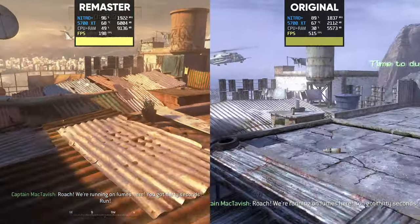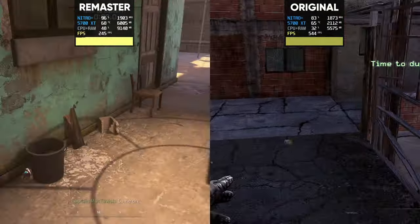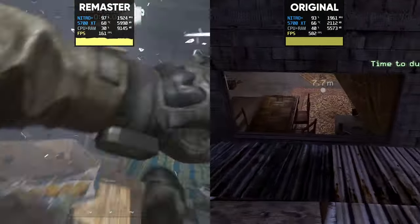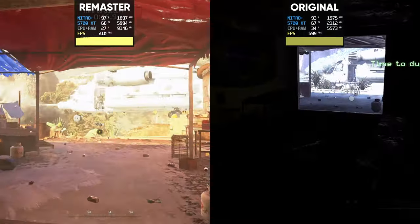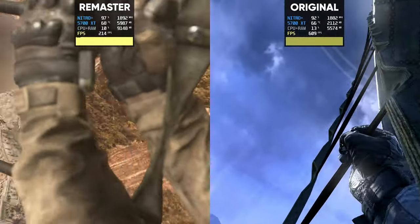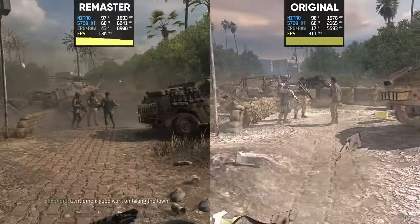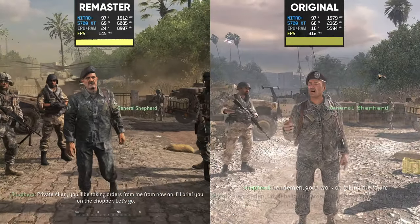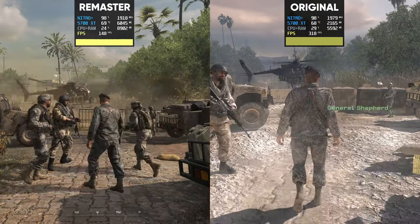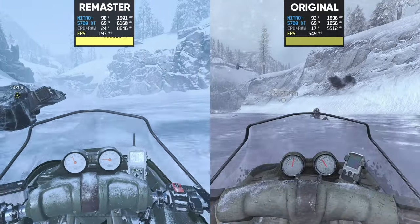For the most part, we see the original game offering around 100-200% higher performance than what we see in the remaster at 1440p. Said out loud, this seems like a massive difference. However, in reality, the real-world difference in performance is actually rather irrelevant, and there's a number of reasons for this. First off, the vast majority of PC gamers still generally play their games on a 60Hz 1080p monitor with V-Sync enabled, and since both versions are very easily able to hold a 60fps minimum, the performance difference between the two is going to appear pretty much identical for most gamers.